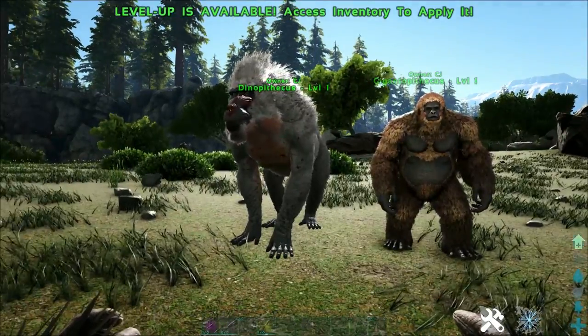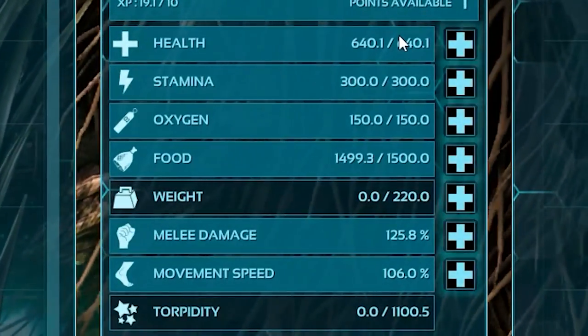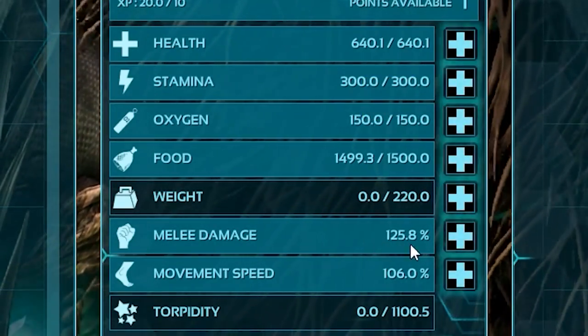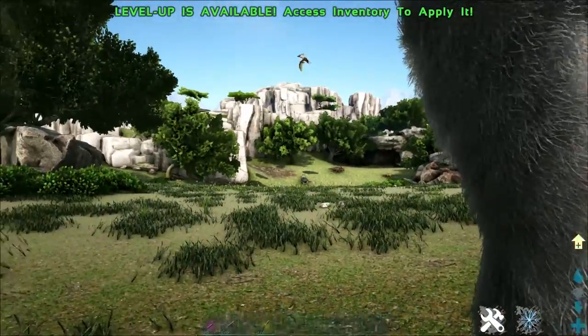Both these guys are level 1 and in terms of stats they're actually very similar to each other. The Gigantopithecus has 640 health, 300 stamina, 220 weight, and a 125 melee damage percentage. We'll be going over their base melee damage in just a second when we get a tame in here.